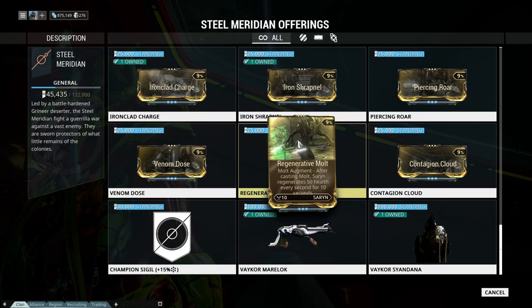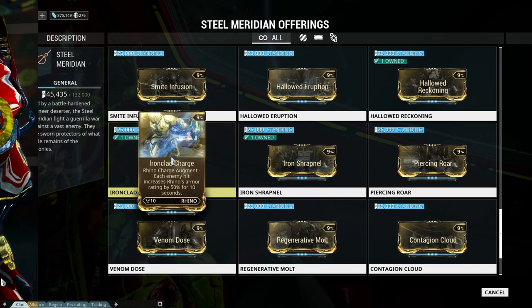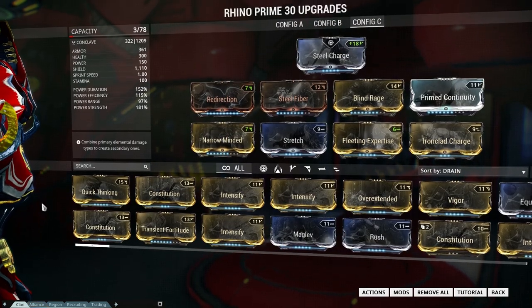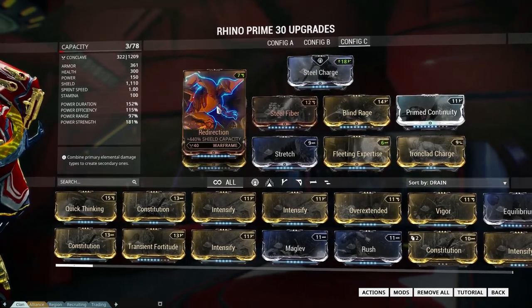And there it is. You can get it right there, but you can also get it at the Ferran Sequence. And here you can see the build with Steel Charge installed, because that will give me the most slots to fill.